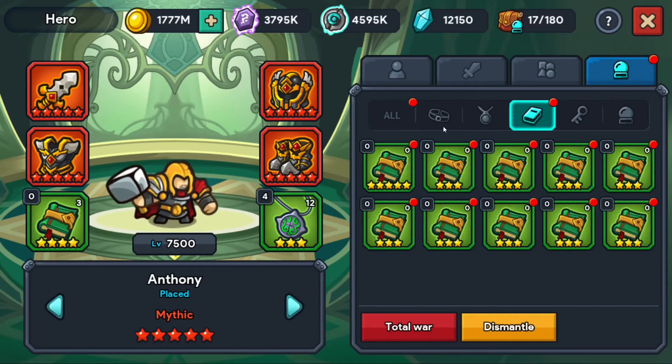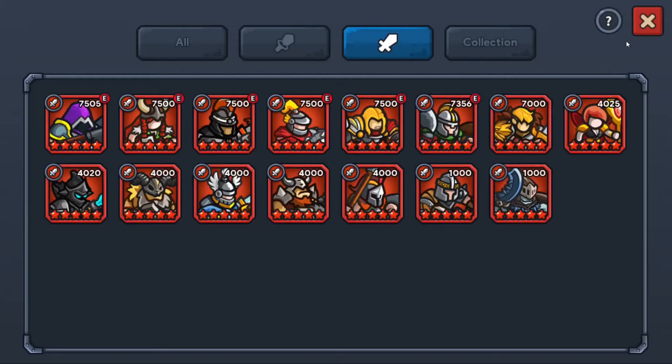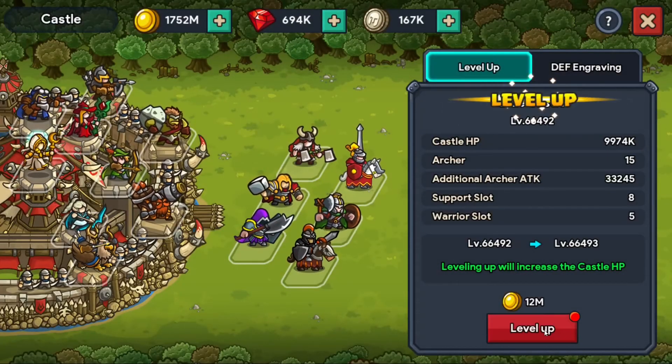That will be our last thing we do with the necklaces tomorrow, and then we will switch back to working on the rings — at that point we're just going to level Christian's ring. I believe there's only one thing left, and that's to level up the castle.